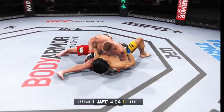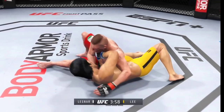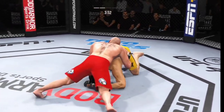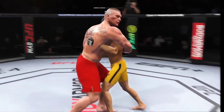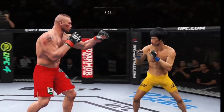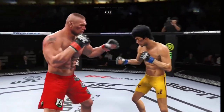He hip-tosses him into the mat — now we'll see what he can do from here. Right into side control, he's gonna try to control him and find a submission. Side control now, a lot of options at his disposal from here. Nice job working hard, posting and getting back up — that was a nice play. Game with answers right there.